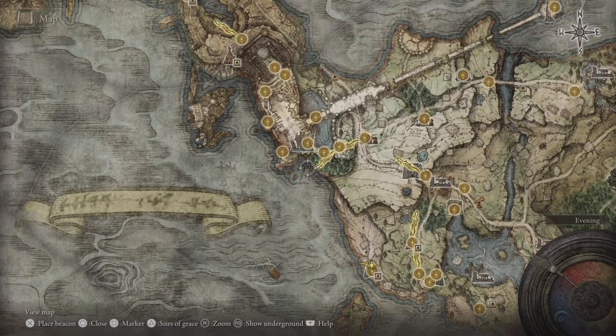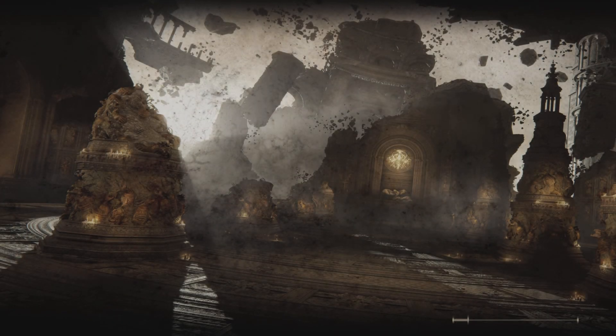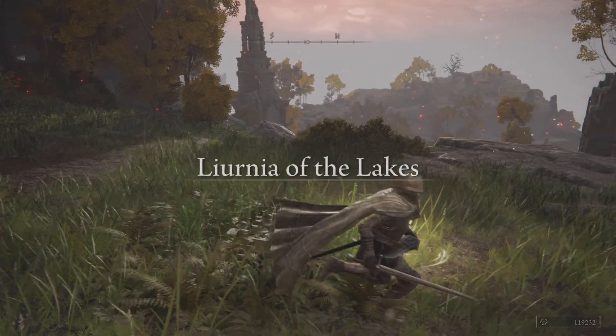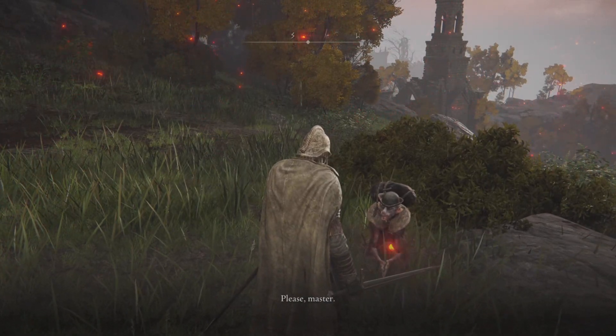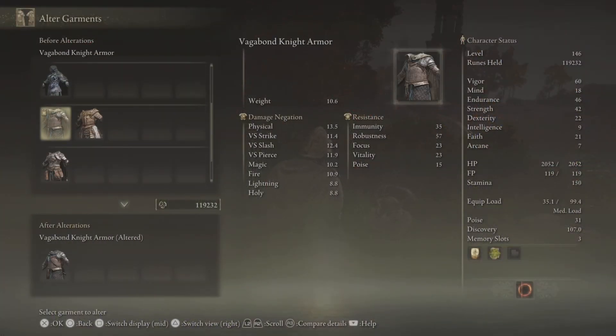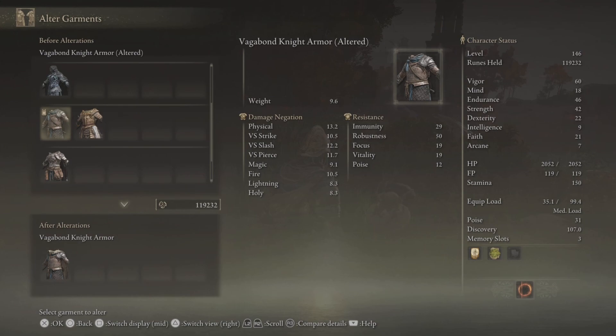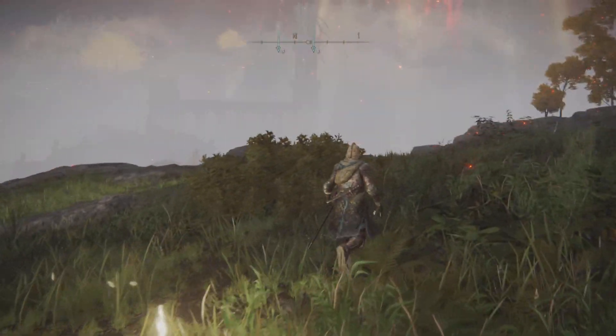Once you've beaten Godrick the Grafted, come to the lake-facing cliffside site of grace. Sit at the site of grace and Boc will appear and offer his services. I'm wearing the Vagabond Knight armor — once we alter it, you can see it takes off the cloak and the weight goes down from 10.6 to 9.6. If you go back it's 10.6, but now we're at 9.6 and it gives it a bit of a different look.